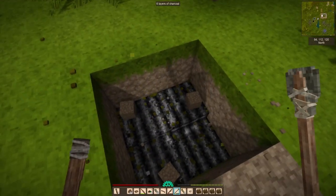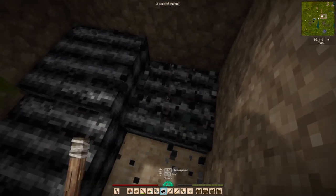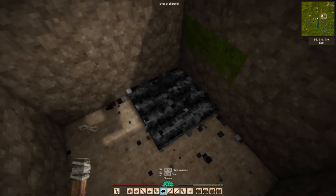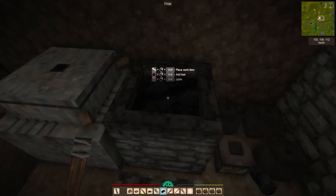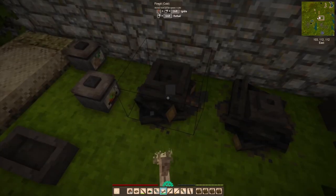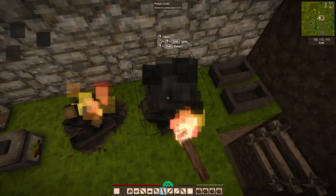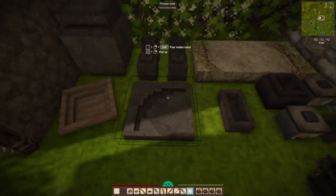We finally get our charcoal — it's been 24 hours since I planted it and set it up to smolder, so we gotta claim that. I love the sound charcoal makes when you're digging it up, and fast-forwarding kind of enhances that sound. Here we are throwing some of the charcoal into our forge, which we're going to need to heat up our ingots. But before we can really do that we need to smelt our copper, which works the same way as it did before.